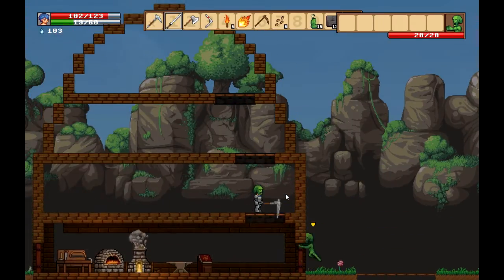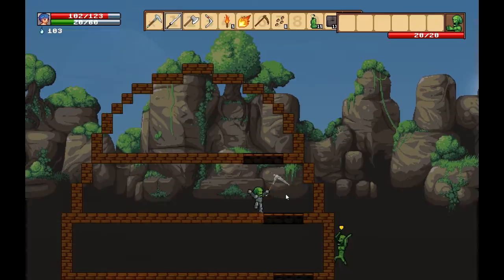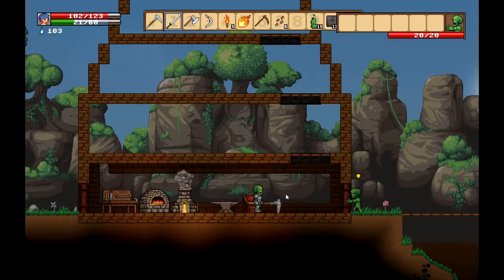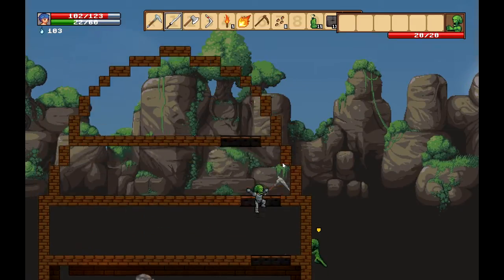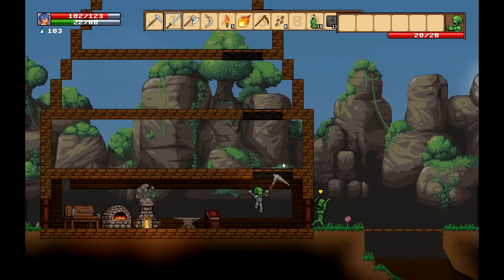I'm going to start off with all of the new stuff. I've built this new little house — it's in development. I want a different shaped house because I normally have a square shaped house, or an underground house, as you guys probably know.